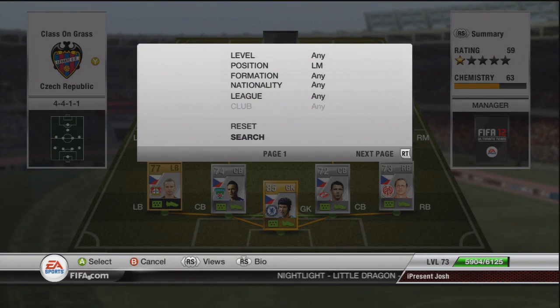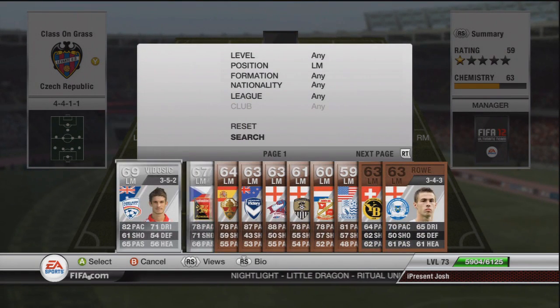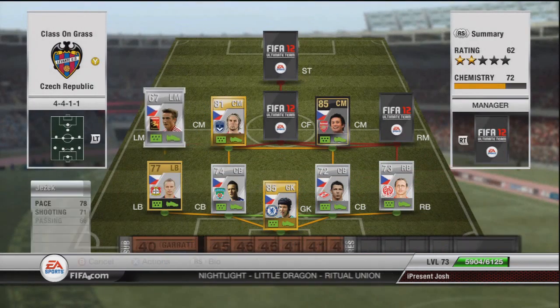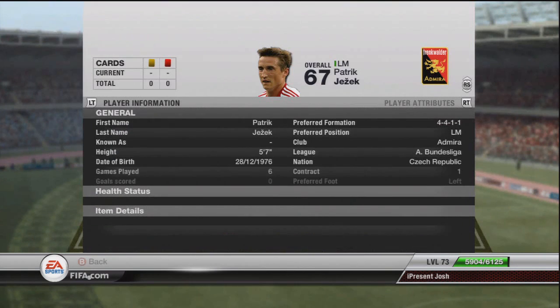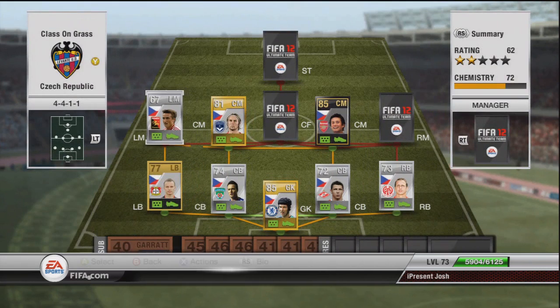Moving on to the left mid, it's a 4-star skiller to get some flair in here and it is Jezek. 78 pace, 71 shot, 66 passing, 76 dribbling. He's got a good shot, nice long shot, only just cutting it onto silver with a 67 rating. Good pace, good dribbling, really nice player — 4-star skills, 5'7", pretty small and agile. 300 coins, picked him up cheap — normally goes around 800.